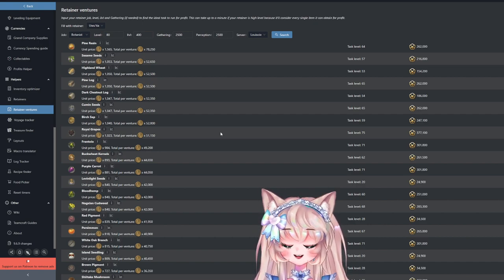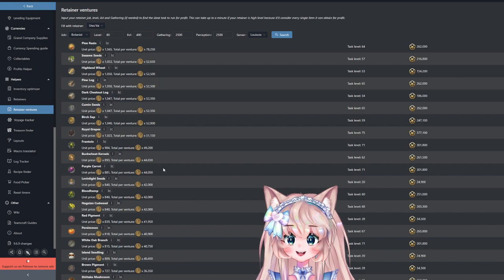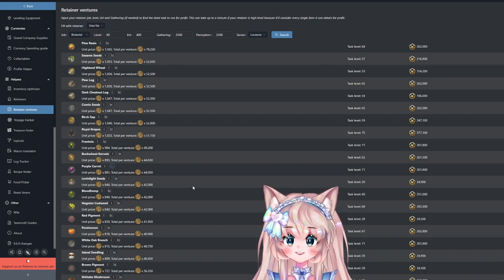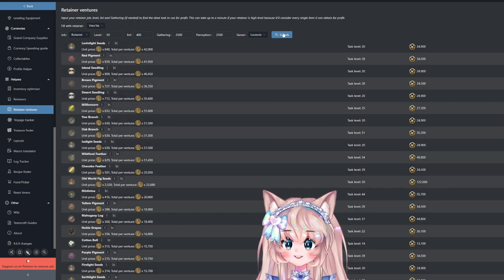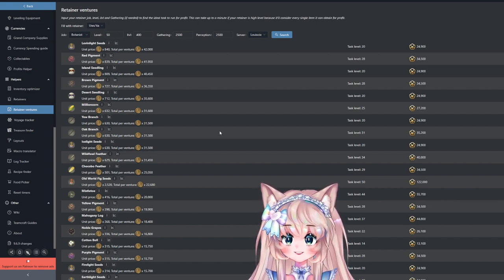Make sure the items you're about to gather are actually being bought. Purple Carrot definitely sells because it's used for the Superior Spiritbond Potion — the highest level spiritbond potion in the game, which everyone uses when crafting a ton of food, potions, or general crafts. At level 80, you can gather Purple Carrots at 881 gil each. At level 50, you'll see Red Pigment, Brown Pigment, Yellow and Purple Pigment selling well — likely due to the increasing number of people getting a house. Island Ceilings and Desert Ceilings are also up since they're used in housing.